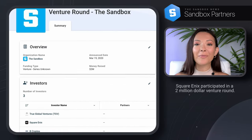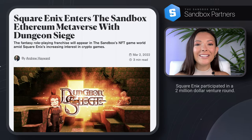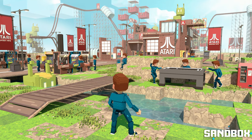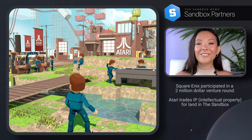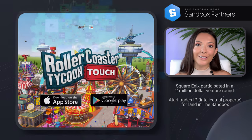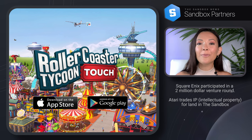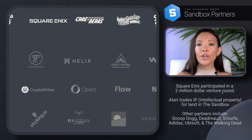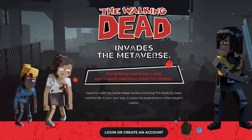The Sandbox has received investments from huge players in the gaming world. Square Enix, the legendary video game company behind Final Fantasy, participated in a $2 million venture round. Atari partnered with the Sandbox to bring 3D models of classic Atari game items into the Sandbox metaverse. In return, Atari received several big lands where they will make their most popular gaming creations available to players — Rollercoaster Tycoon in the Sandbox? Seems like it. Other major brands who partnered with the Sandbox to receive land include Adidas, Ubisoft, and the Walking Dead franchise.